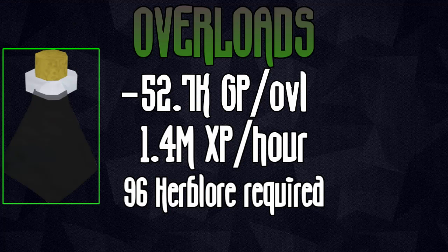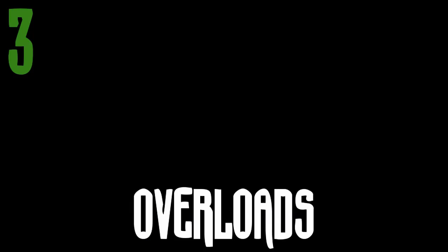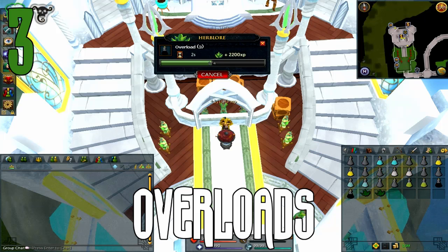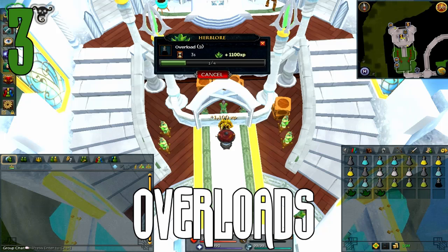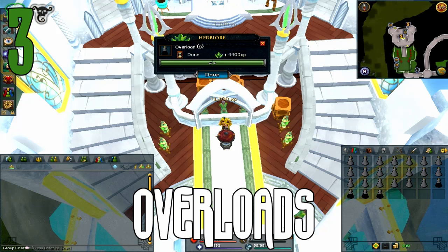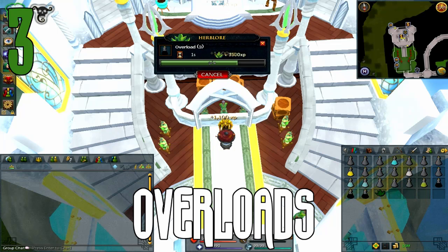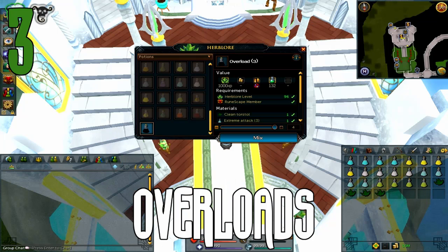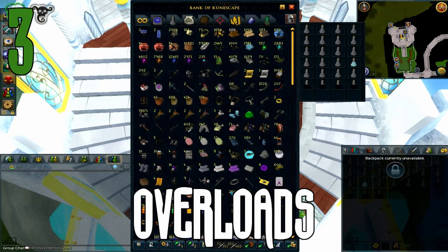We're all the way up to the three fastest skills in the game now, and number three is making overloads. This does not take into consideration the XP you get from creating the extremes or the time it takes to make the extremes — this is strictly just making the overloads straight up, well over a mil XP per hour. Bank presets helped out Herblore so much and made overloads a ridiculous amount of XP per hour. They are very worth doing not just for the XP but also for the insane PVM benefits, and with the newer overloads that came out with the crystal flasks recently, overloads are in higher demand than ever.